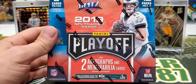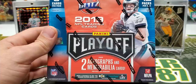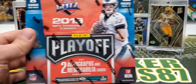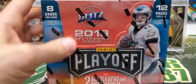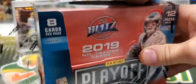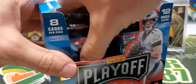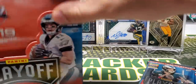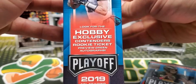So two autos, two mem cards per box. There's a 300 card base set. You have your normal Playoff parallels with the Goal Line, Kickoff, and Red Zone. The First Down is numbered to 99. Second Down is actually Blaster exclusive, out of 49. Third Down to 25. Fourth to 10. Touchdown, 1 of 1. For the mem cards, you can actually get the prime mem cards out of 50. Obviously most of them are going to be single color jersey relics, but you can get prime. And also hobby exclusive Contenders Rookie Ticket Preview green autographs.